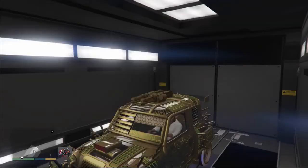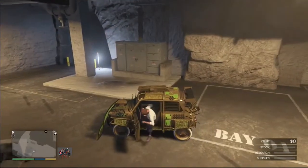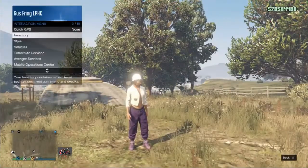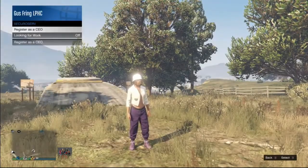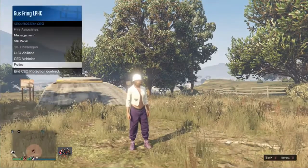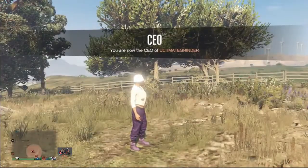I'm currently in my MOC in my bunker. The first step is to drive the car you want to duplicate out of your MOC. Leave your car inside your bunker, go to the exit door, and exit your bunker. Once you're outside, register as a CEO, then request your CEO buzzard, and now it's time to go to any clothing store.